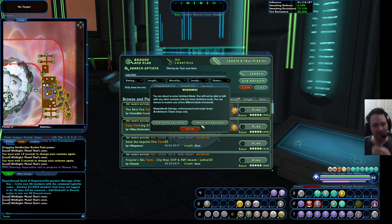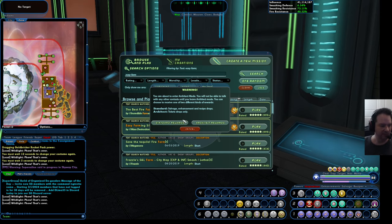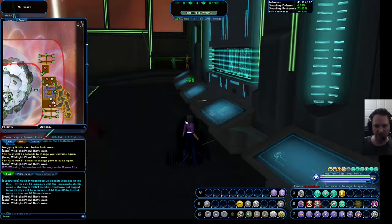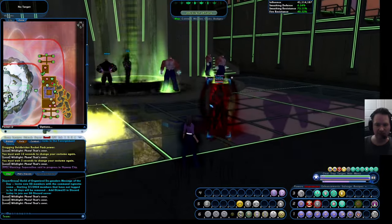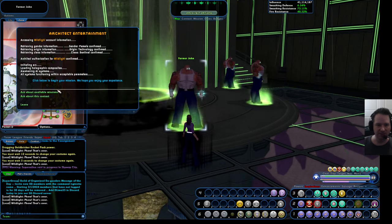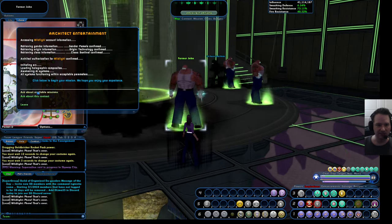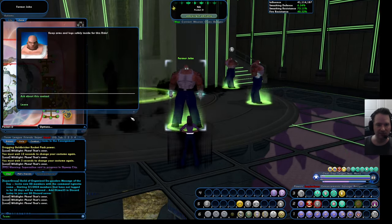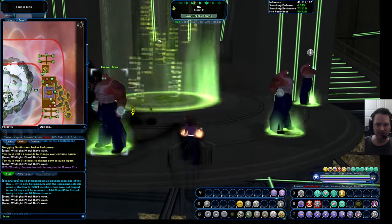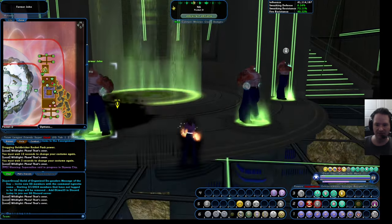It gives you a choice between standard rewards and architect rewards. Architect rewards give you tickets you can turn in for rare ingredients and such. Standard rewards are what you'd normally get for beating bad guys on any mission. I usually do standard, but you can try both and see which you like. Once you've accepted the mission, come over to one of these holograms, hit 'ask about available missions,' and accept — just as if you were taking it from a quest giver. You have to do that step before jumping into the instance.